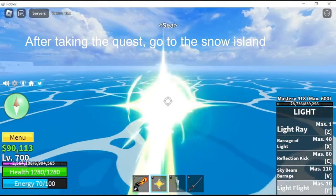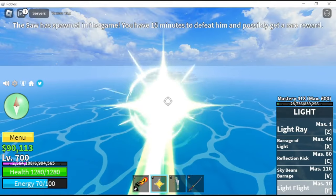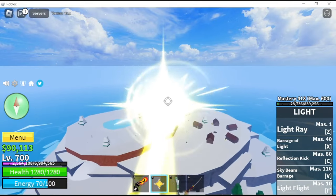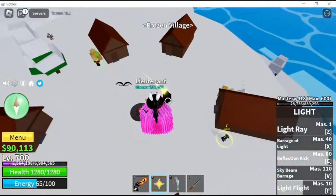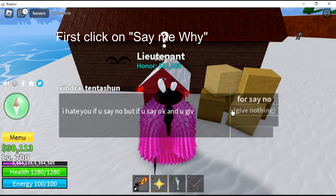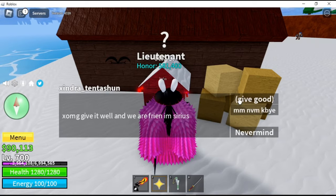After taking the quest, go to the snow island. Talk to this NPC. First click on 'say me why', then click on 'resay'. Click on 'say me why' again, then click on 'give nothing'. Lastly, click on 'give good'.